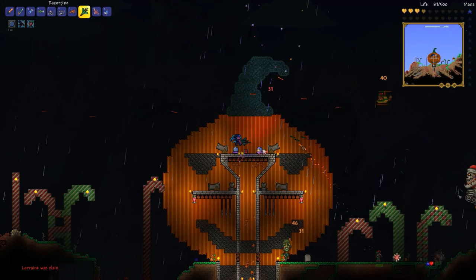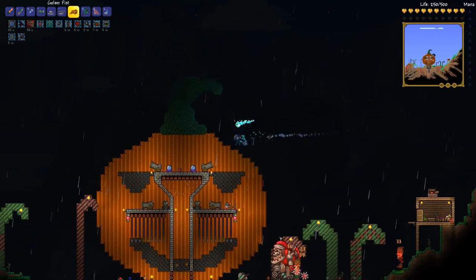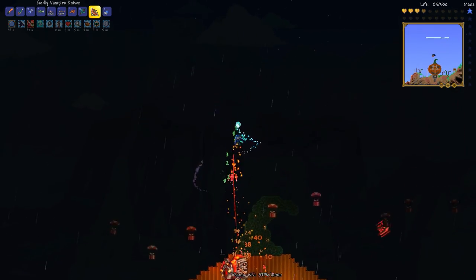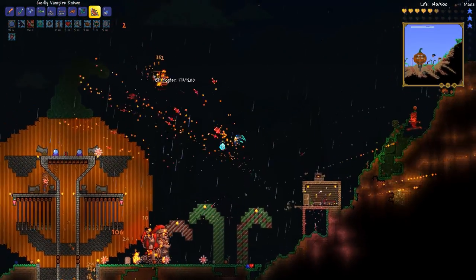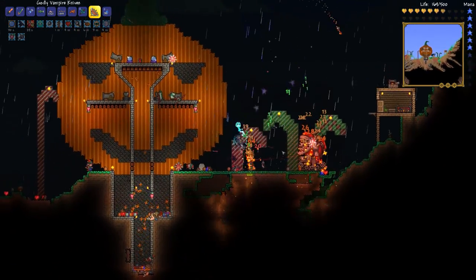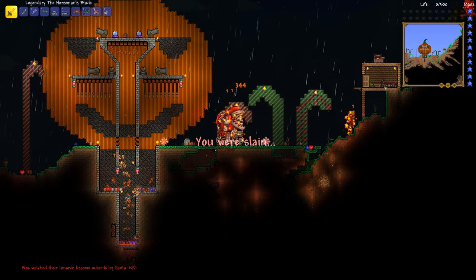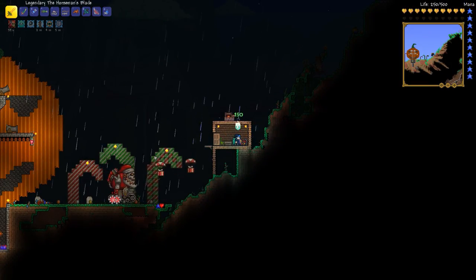Lorraine died and she was kind of our only hope. Vampire knives - steal life. When you can't steal their souls, steal their lives. I need Lorraine to spawn again. If we can reach wave 10, I think that'll be good. Come on Santa, you can die - only 2,000 health left. Let's call in the big guns - the pumpkin army. We don't have Lorraine to heal us and we lost all our buffs. There we go - buff up. We are still in this, still going.